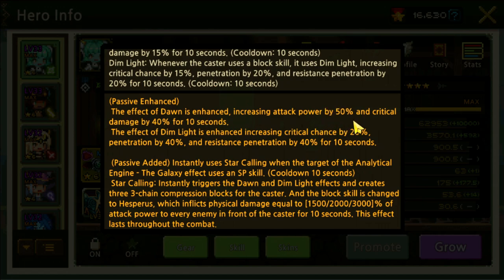With the Soulbound weapon, the effects are amplified: Dawn gives 50% more attack power and 40% more crit damage. Dim Light increases crit chance by 20%, armor penetration by 40%, and resist penetration by 40% for 10 seconds. They also activate an extra skill called Star Calling, which triggers whenever the target of the Analytical Engine Galaxy effect uses an SP skill, with a cooldown of 10 seconds.